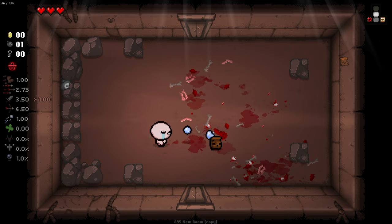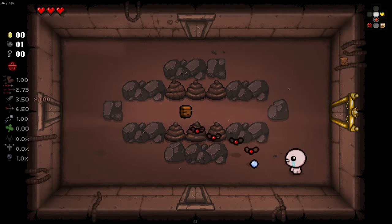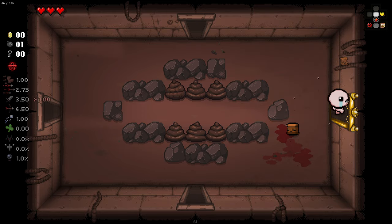We did start this run with a library, which spells opportunity if we get a key — would be quite nice to see that. But we also need bombs too, as well.